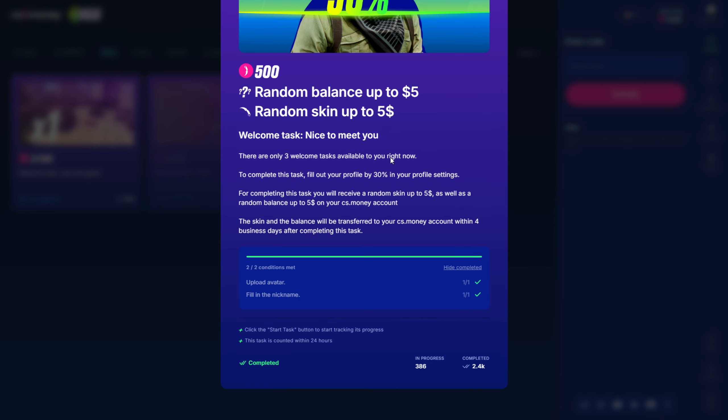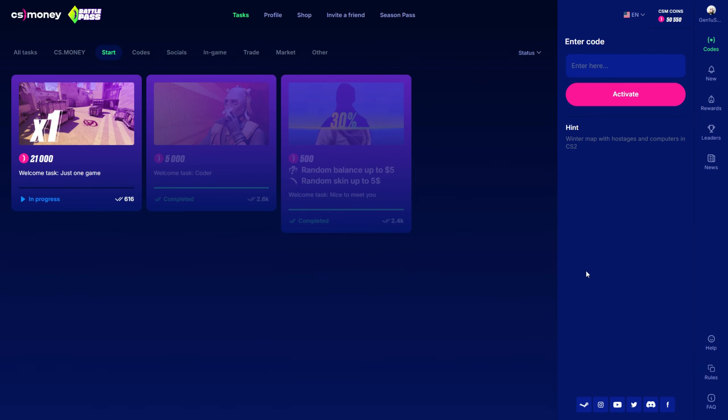All you have to do is log into the site, fill in your nickname, and upload your avatar. Those are two easy steps, and you can get $5 to $10 in return. That's pretty awesome.